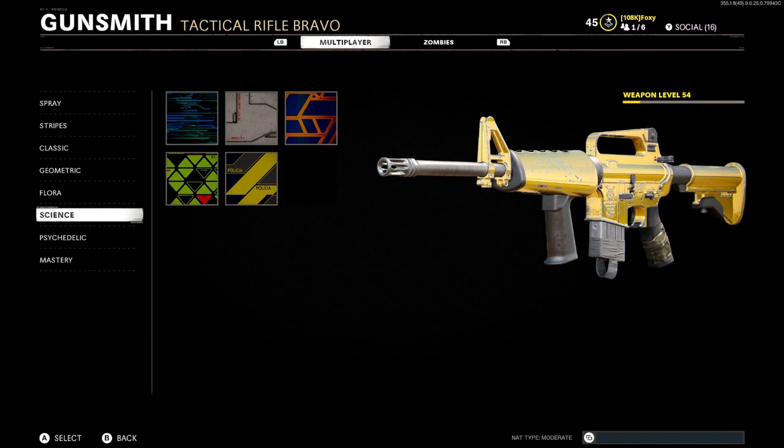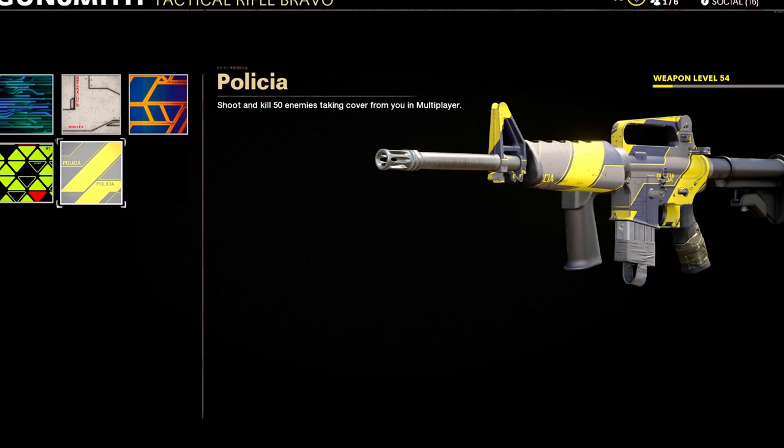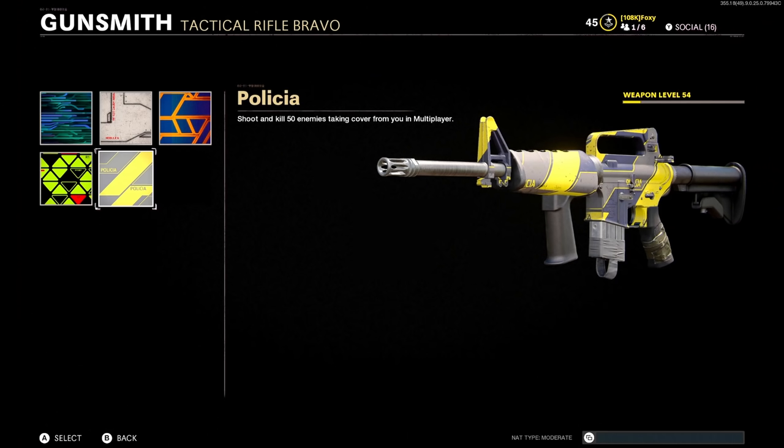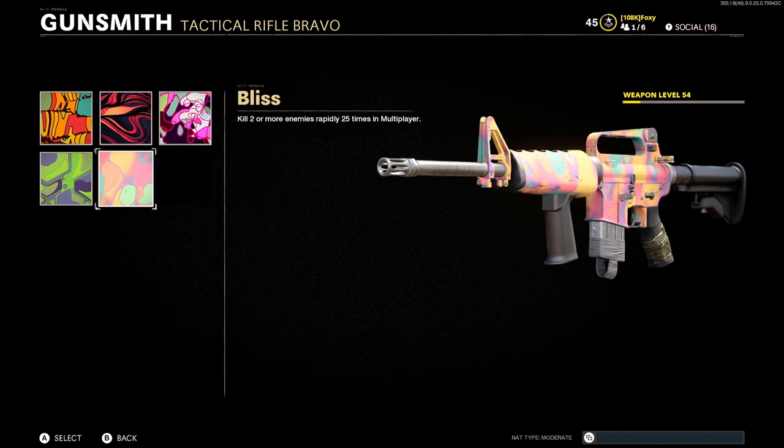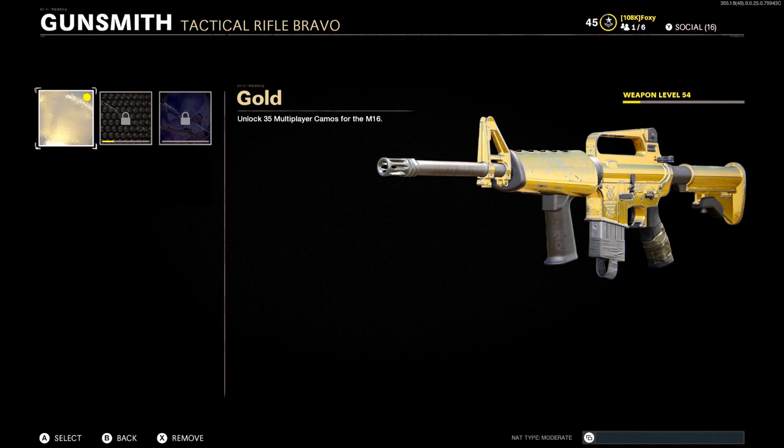The science camos are the biggest problem — my biggest beef with the camo grind this year, at least for tactical rifles and assault rifles. You have to shoot and kill 50 enemies taking cover from you in multiplayer, meaning you have to kill someone off of a head glitch while they are just standing there. If they even try to move for anything, it doesn't count — it's very, very frustrating. It's incredibly situational, so just be prepared to rage a little. Then the psychedelic camos require getting a double kill 25 times, and then you get gold camo.